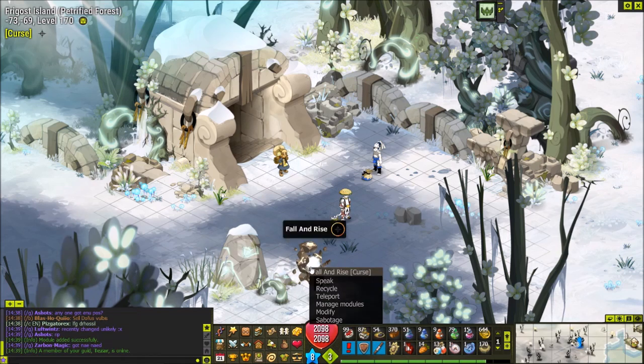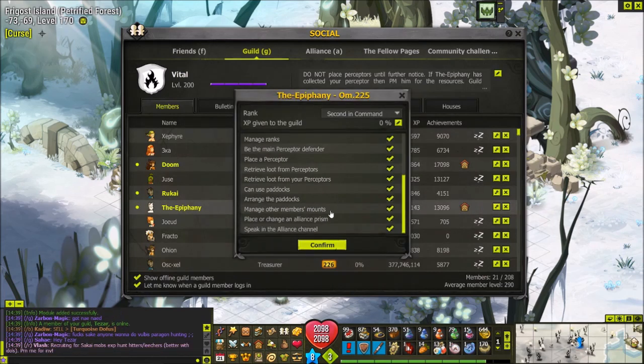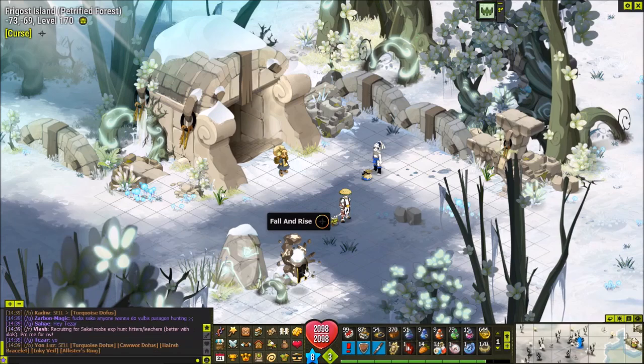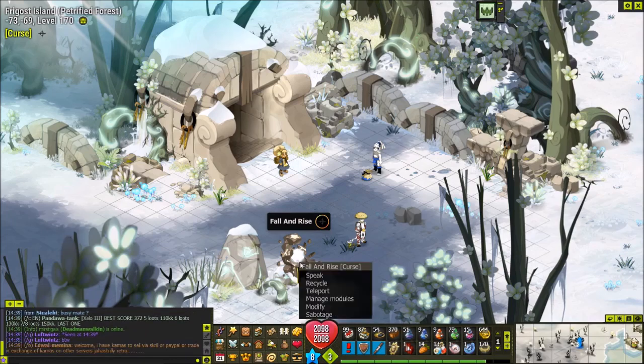Anybody with the right permissions can press 'manage modules' and double-click the Fair Trade recycler to add it into the prism. Left-click the prism and you can see there's now a recycle option. It is imperative that you get somebody who has the right to manage and modify alliance prisms, because if you do not have this right and you add the recycler to the prism you will not be able to remove it - it gets stuck in there. Try to ask somebody with the right to manage and modify prisms to do this for you.